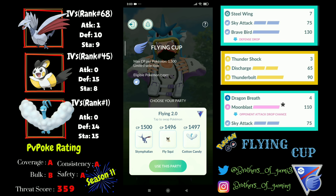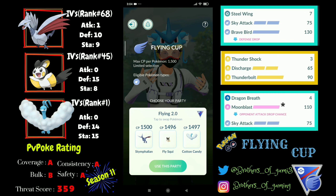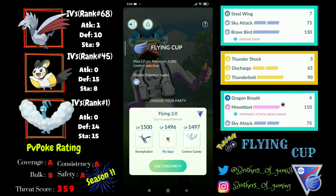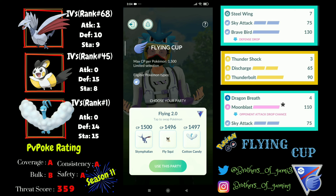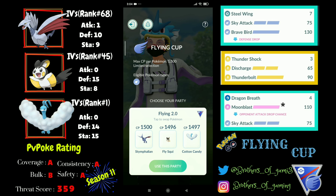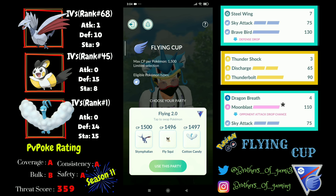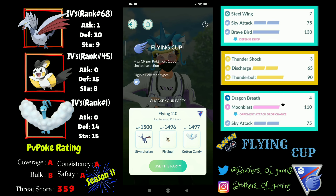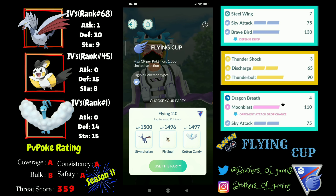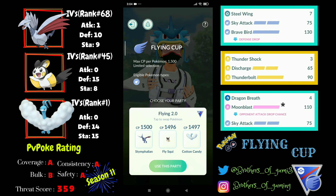Hello everyone, welcome back to the channel. Today I'll be sharing one more team in the Flying Cup. This is similar to the team I shared in my last video, but this team replaces Mantine with Skarmory because of its typing and bulk — Skarmory will be resisting the rock moves coming from Aerodactyl, and this team is built around that.